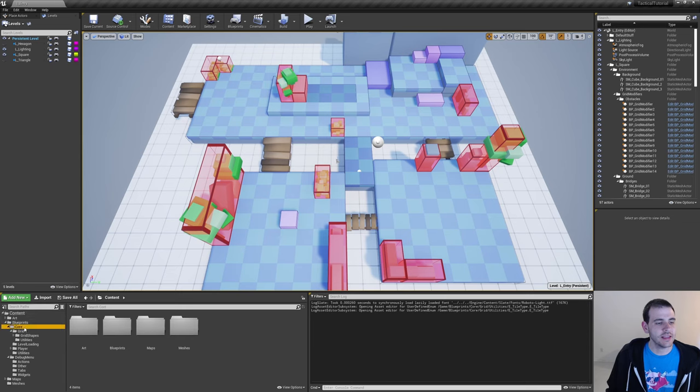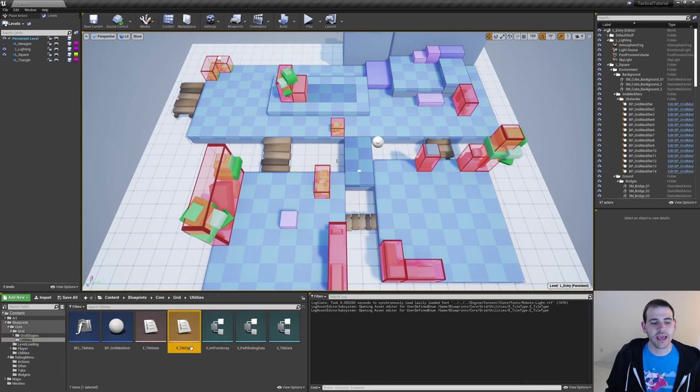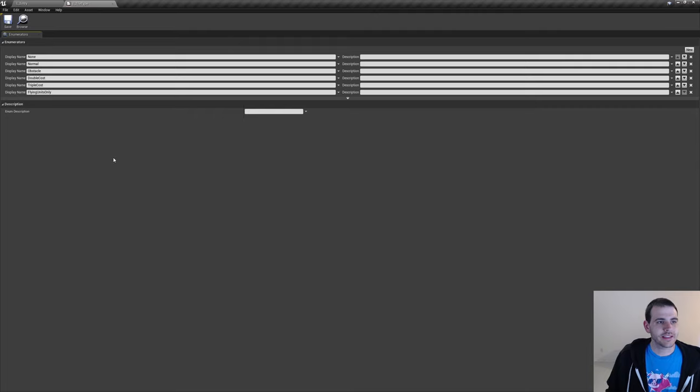This is inside the enum in Core, Grid, GridUtilities, and EtileType right here. Since I don't have that much imagination, I simply named them double cost, triple cost, and flying units only. So now we have a type of ground that costs double, one that costs triple, and one that's only accessible by units that are able to fly. We're done here, we can close the enum.